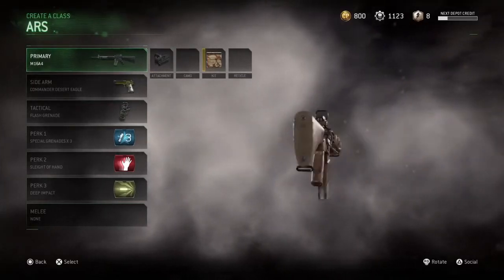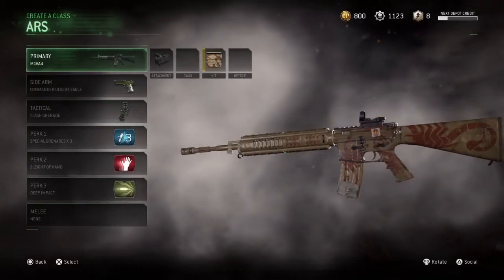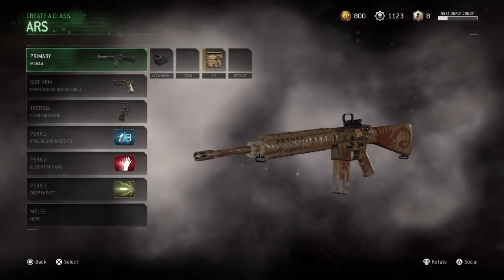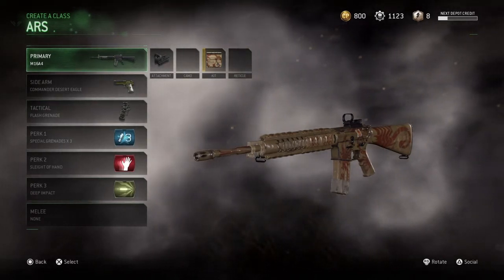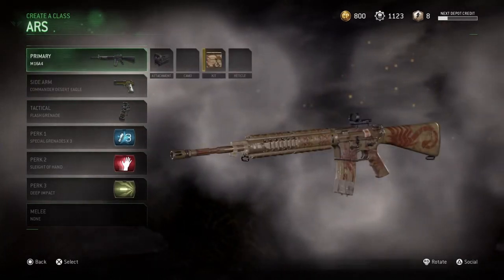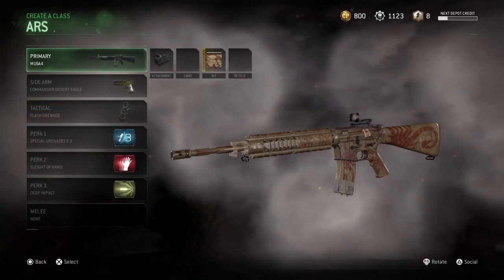What's up guys, my name is Ayman Mahinda and welcome back to another video. So yesterday we had an update on Black Ops 3 and the game includes two new weapons — one is the M16 and the other one is the PPSH.